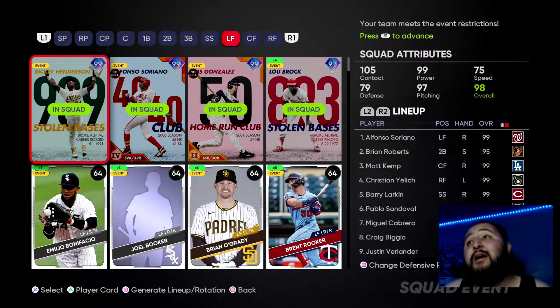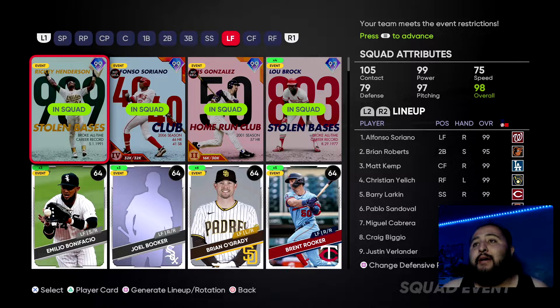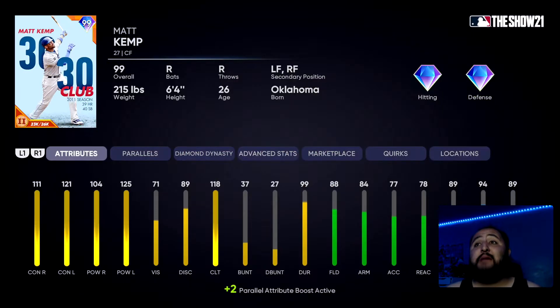Going to the outfield now — mine's going to look a little different because I don't have Willie Mays or Hank Aaron. Obviously they would be in my outfield if I did. So we have Alfonso Soriano as our starting left fielder, with Ricky Henderson on the bench, Luis Gonzalez on the bench, and Lou Brock on the bench. Moving to center field, I'm starting Matt Kemp because I love Matt Kemp — he's a Dodger, amazing card, and I'm trying to parallel him up as well.